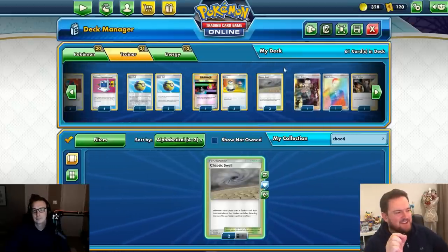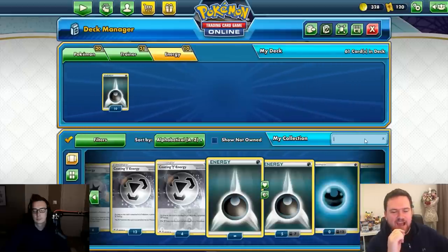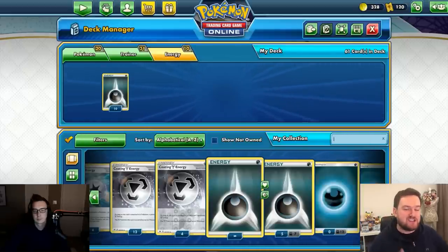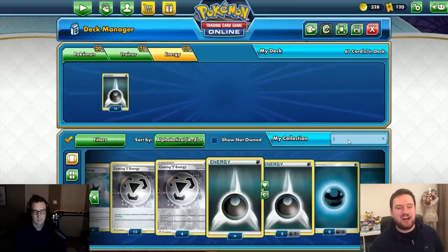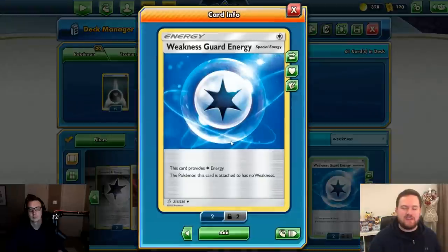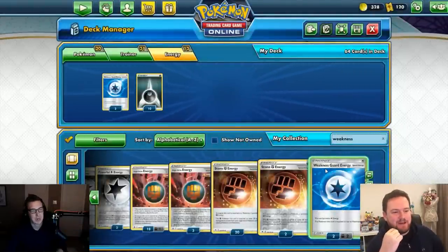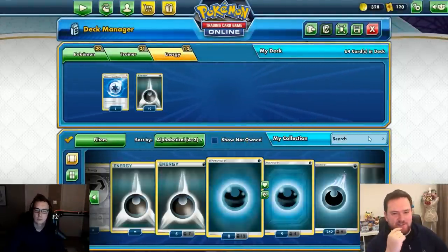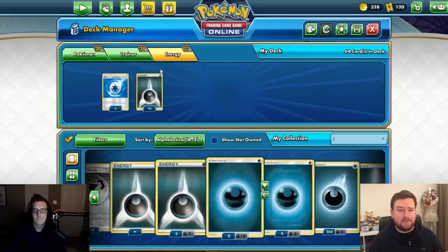One of the best decks in the format right now is Fighting-type, and Eternatus is weak to Fighting. To counter this, we can attach Weakness Guard Energy to Eternatus, which turns off that weakness. It's such an important card that it's definitely worth it, even though adding three copies puts us over the 60-card limit.